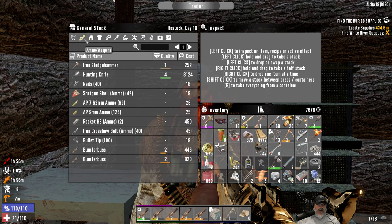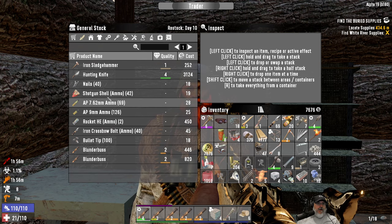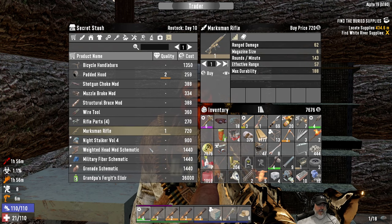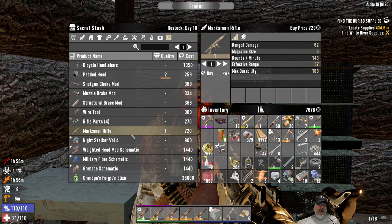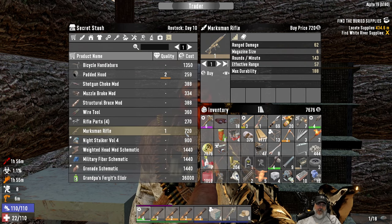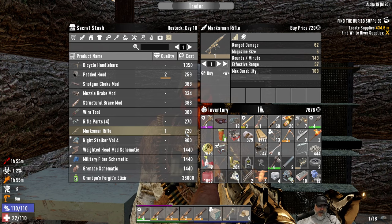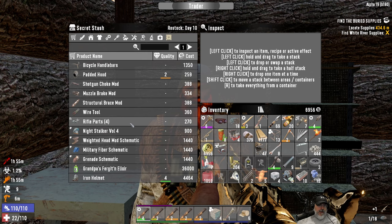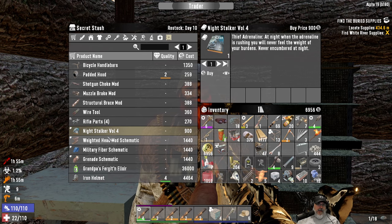Still not seeing any shotguns or pistols yet. A marksman rifle — a cheap one too. We might actually just go ahead and buy that; it's not very expensive and we've got a lot of 7.62s. It would give us at least a long-range weapon to start with. I think I'm gonna do that — let's buy that.